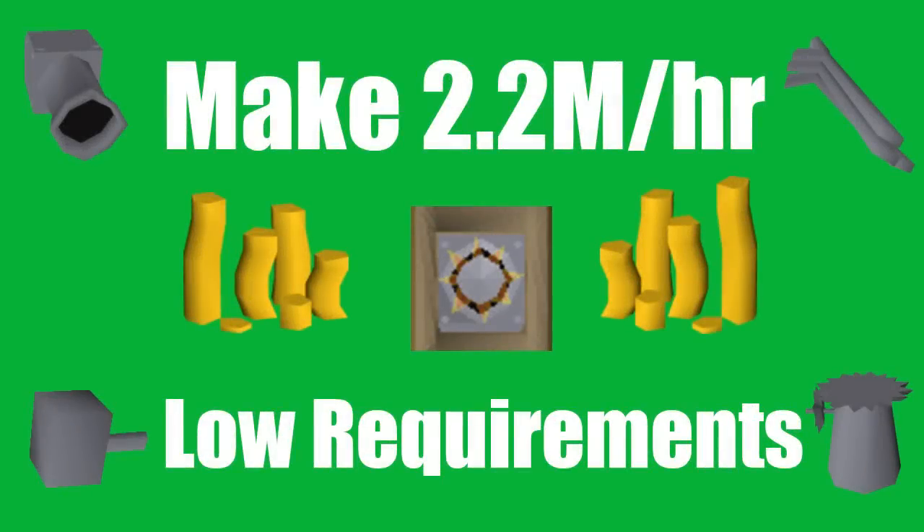Hello everybody and welcome to another money-making guide. Today I'm going to be showing you a really good one. I made about 2.2 mil in an hour of doing this method. It's really easy too — not any risk involved. You're not going to the wilderness, you're not risking anything on the flip. It's really safe and you can get extremely high profit margins on it.